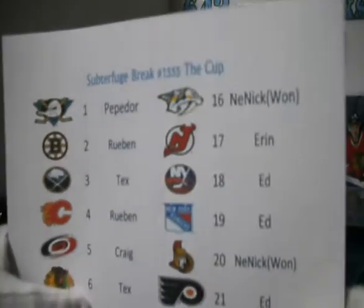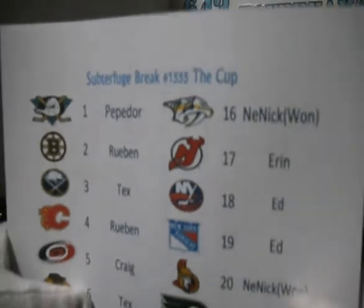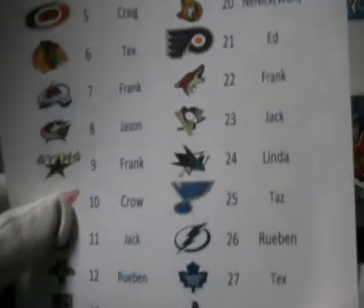Pepador and Ruben. Ruben cleaned out all the good teams as he usually does — the rookie teams, the expensive ones — so good luck to Ruben. Tex, Craig, Frank, Jason, Crow.